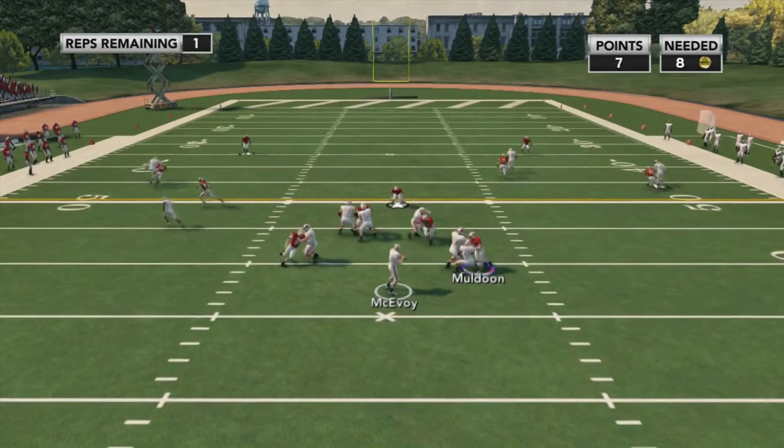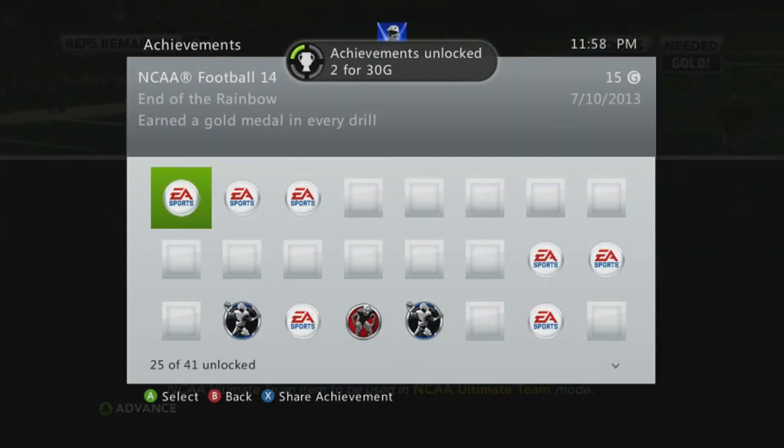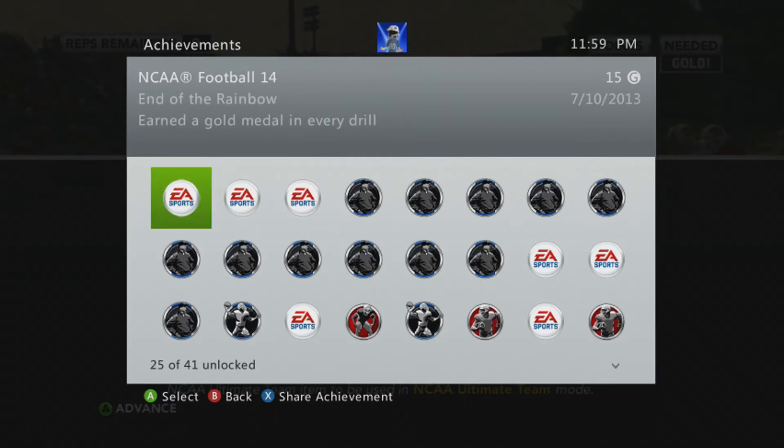Man coverage here — prevent the first down, be the defensive lineman, jump the snap and try to get the sack. I ended up with a sack here to end it — eight points. You unlock Derrick Johnson; I believe he's from Texas. You get both achievements: 'I Am the Master' for completing all the drills, and 'End of the Rainbow' for earning a gold medal in every drill. If you follow these guides you should be able to get them pretty easily.